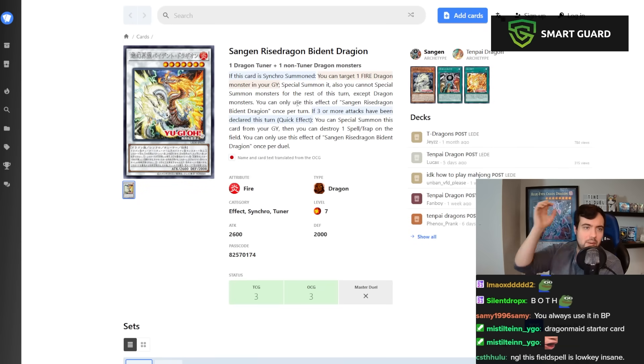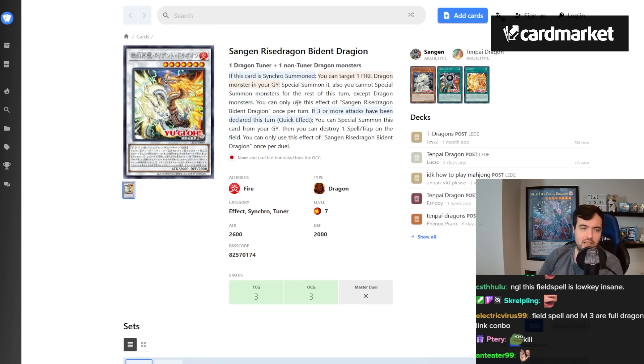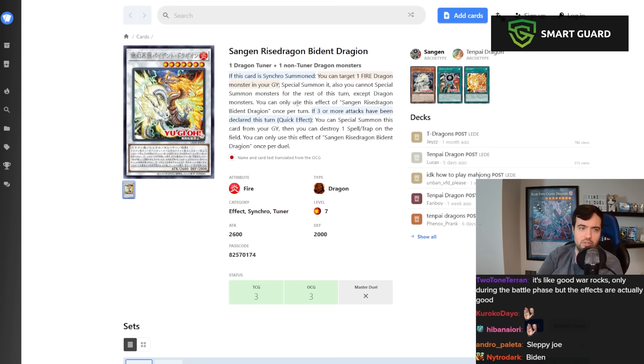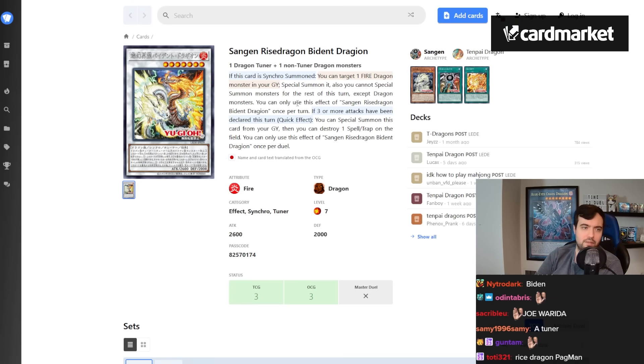We have Trident Dragon, and Sangen Drago — Biden Dragion: if this card is Synchro Summoned, target a Fire Dragon in your grave and special summon it; you can't special summon monsters for the rest of the turn except Dragons — once per turn. If three or more attacks have been declared this turn, quick-effect: you can special summon this card from your graveyard, then destroy one spell/trap on the field — once per turn. This is a Level 7 tuner.